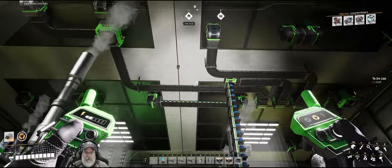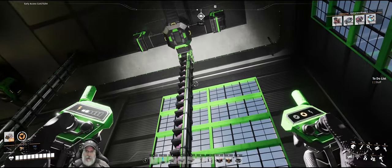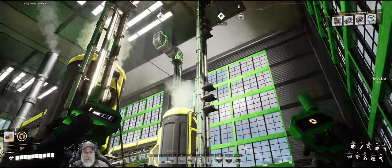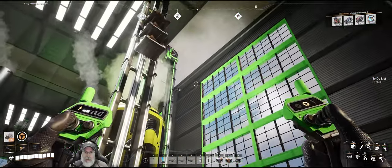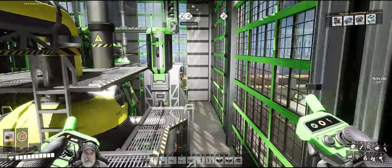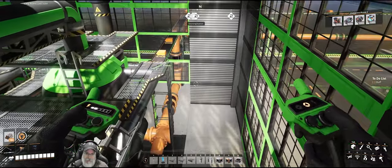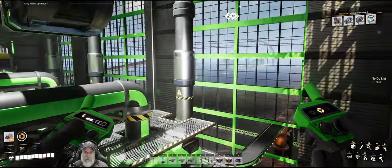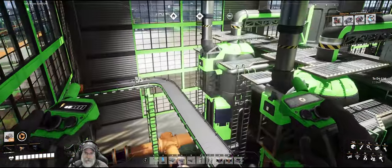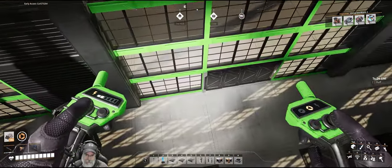The only thing left to do in here is we need access to the upper floor. Obviously I can use my hover to get up there, but we also need actual access. We could set up a really simple hypertube. I wish we had actual elevators in the game — that would be cool — but a hypertube should be a fairly simple solution for getting up and down.